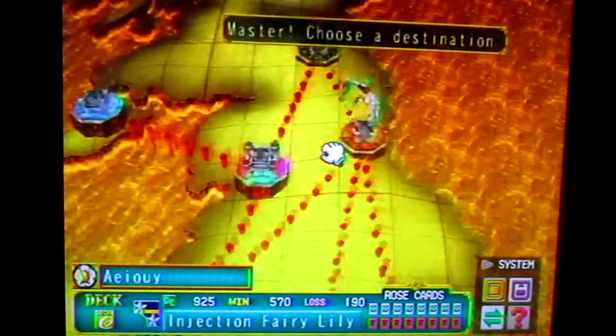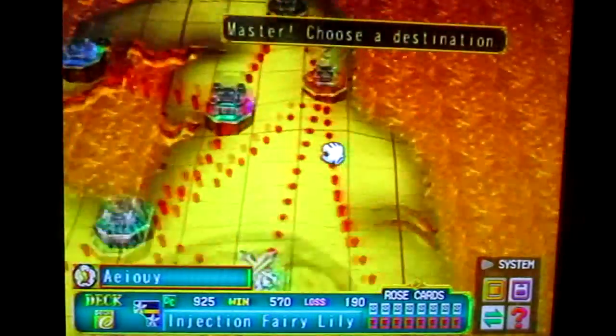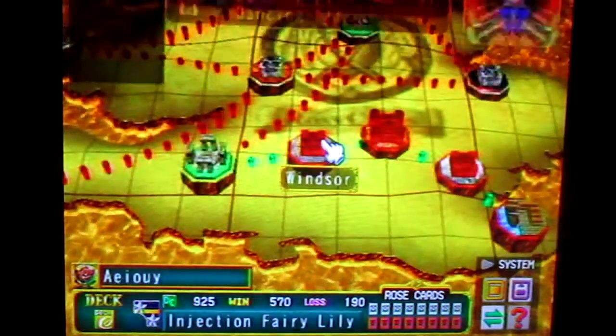Depending on which side you choose, you choose a deck leader and then go — you either choose the Yuki or Seto side. So to begin with, I chose Seto.